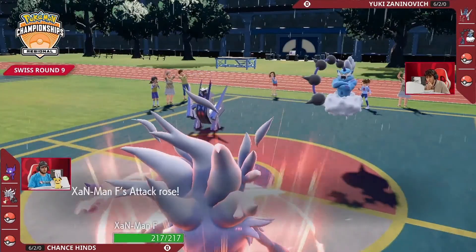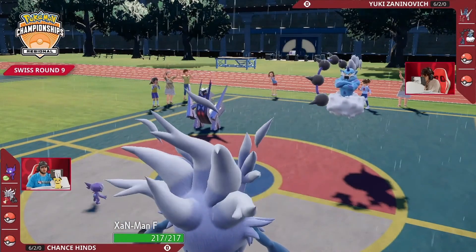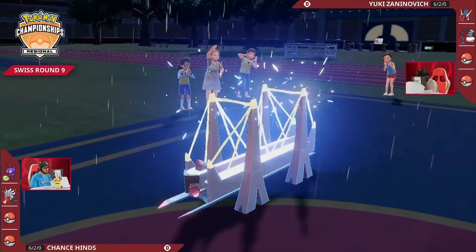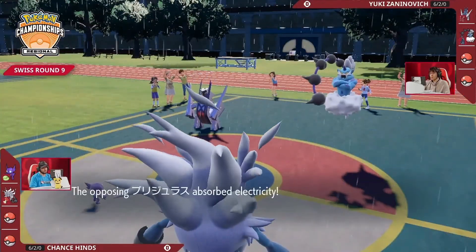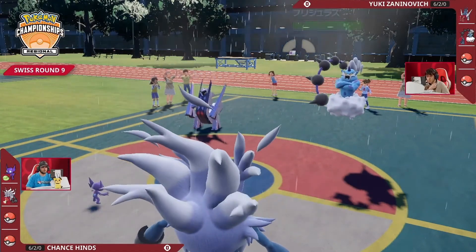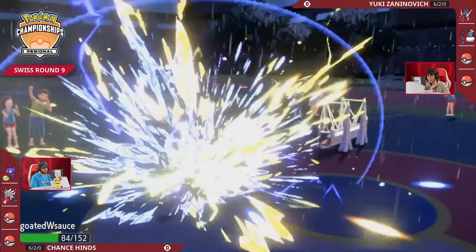Annihilape uses Bulk Up as Thundurus on Yuki's side sets up the rain. Light Screen is set by that Light Clay Sableye. Here is an Electro Shot from Archaludon, which boosts its special attack by one stage and deals some damage. That light screen from Sableye is paying off really well.